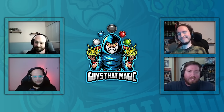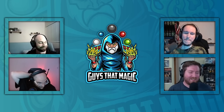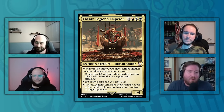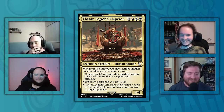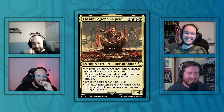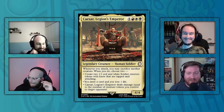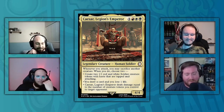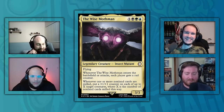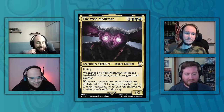Post-game discussion: The game featured board wipes galore, two Cyclonic Rifts, and ultimately Inkshield winning the game. Hunter won despite never drawing a mountain all game. Hunter says Caesar, Legion's Emperor is a lot of fun but he couldn't play his cool stuff because Steven milled all his red sources. Steven says the Wise Mothman is fun but he never cast his commander, noting the mill plan worked well — opponents had around 20-50 cards left in their libraries by the time Steven died.